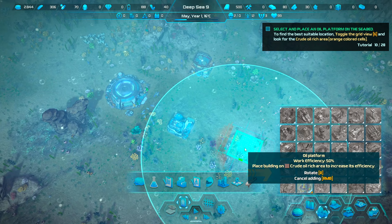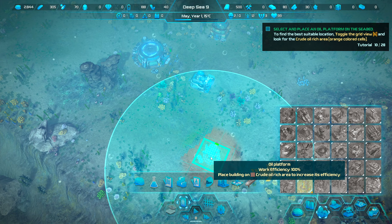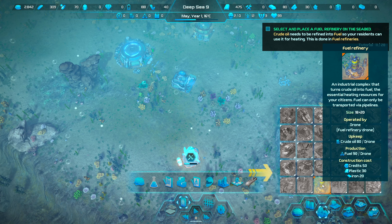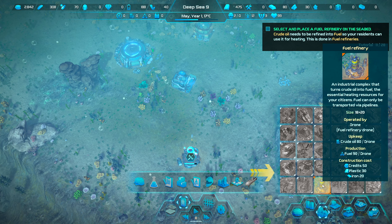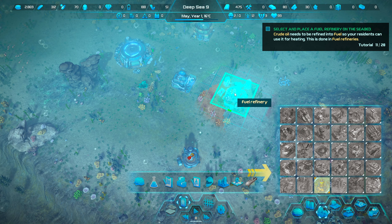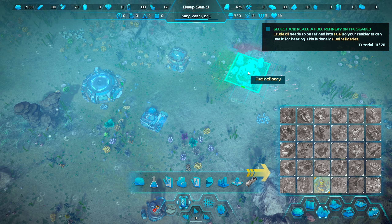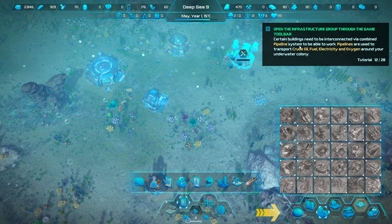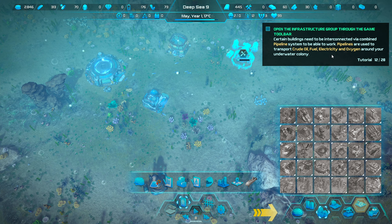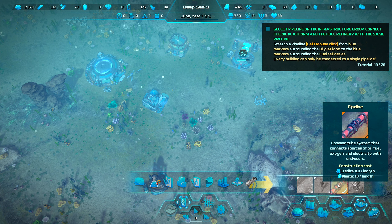Next we need an oil platform. There's 50% efficiency right here but 100% just off behind the building, so we'll place it there. We'll also need some plastics over time and a fuel refinery, which turns crude oil into fuel — the essential heating resource. The refinery should be close to everything but not so close that it causes too much noise. Certain buildings need to be interconnected via a combined pipe system. Pipelines transport crude oil, fuel, electricity, and oxygen around your underwater colony.